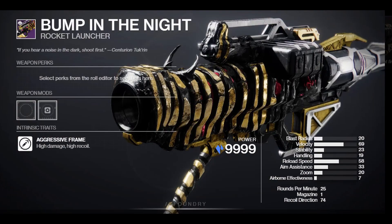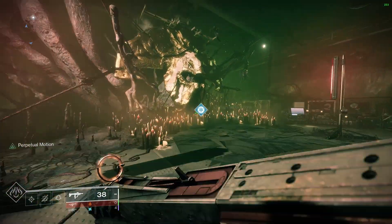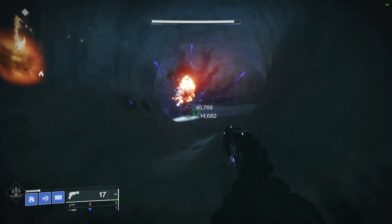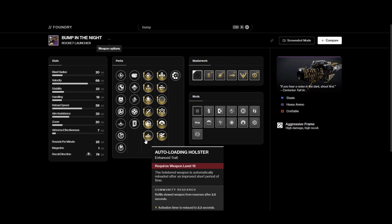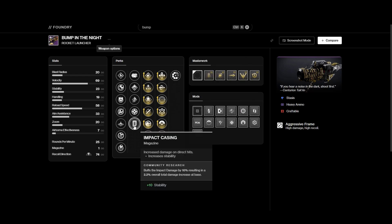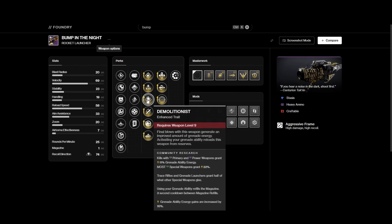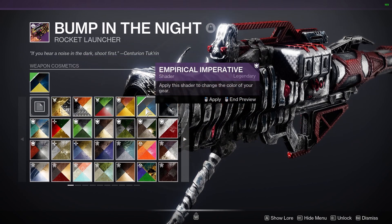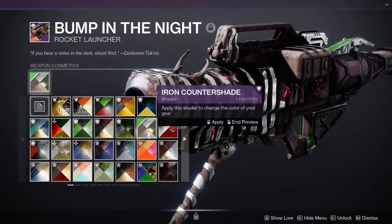Rocket Launchers: Bump in the Night — pick this one up at the Crown of Sorrow. It's an aggressive frame Rocket Launcher; there's no need to farm Master Vault of Glass for Heeson's Vengeance. This one comes with Auto-Loading Holster, Vorpal, Chill Clip, Impact Casing, and even Demolitionist for Solar Warlocks. So if you don't feel comfortable with linear fusion rifles or experiencing flinch, pick up this Rocket Launcher instead.